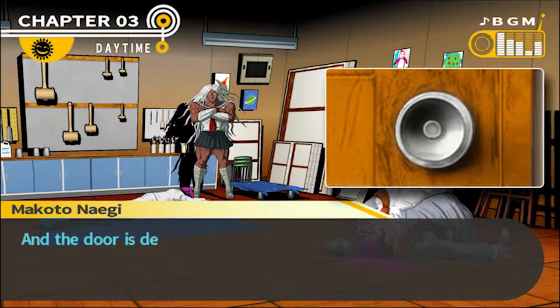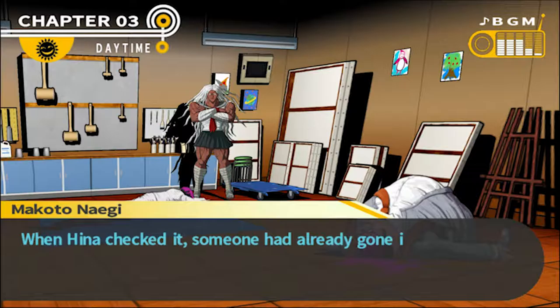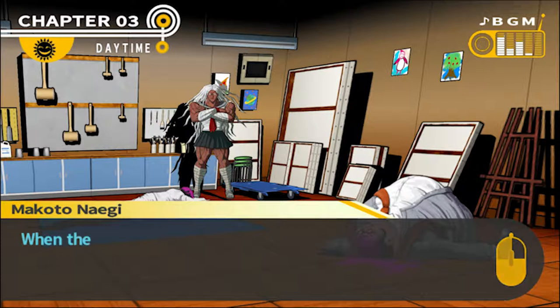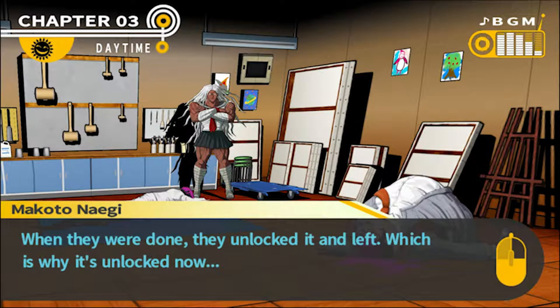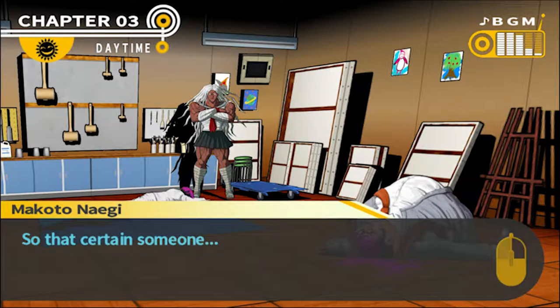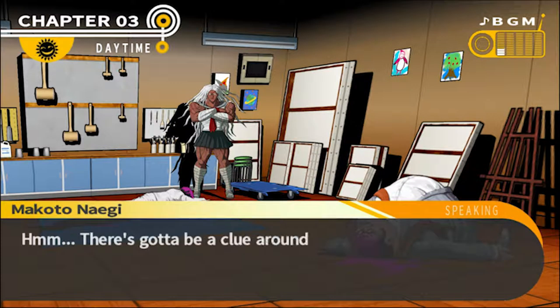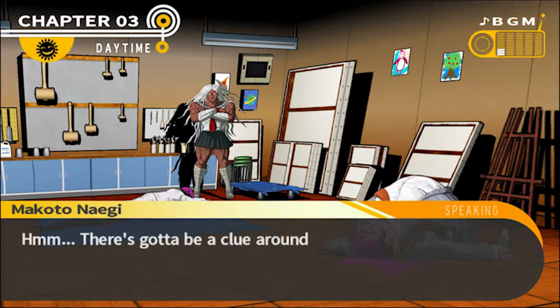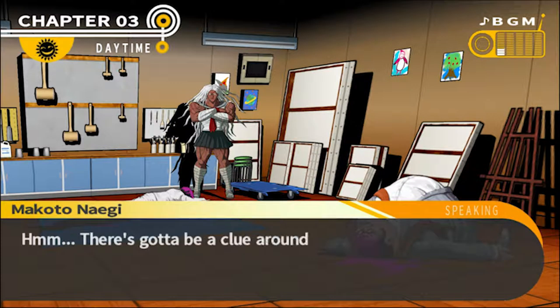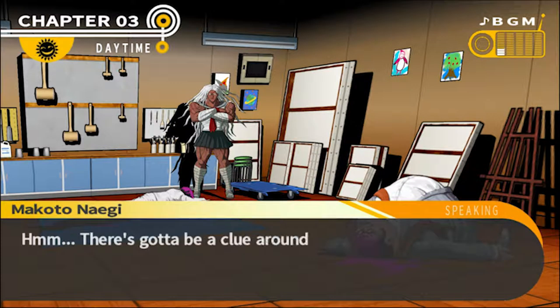There's only one way in and out of this room — through the door that Hina said was locked before. It can only be locked from inside the repository; there's no way to lock it from the art room. Hina and Sakura confirmed the door was locked after we started looking for the missing bodies. So someone had already gone to the repository and locked the door. When they were done, they unlocked it and left. But Hina claims there's no way someone could have beaten them to the repository — so someone was already inside.